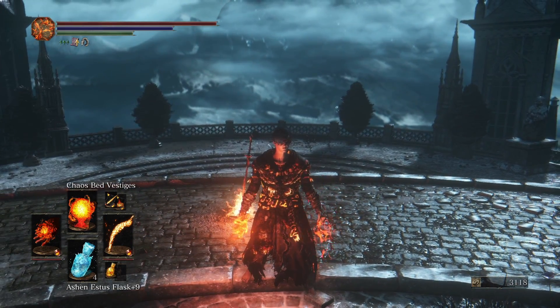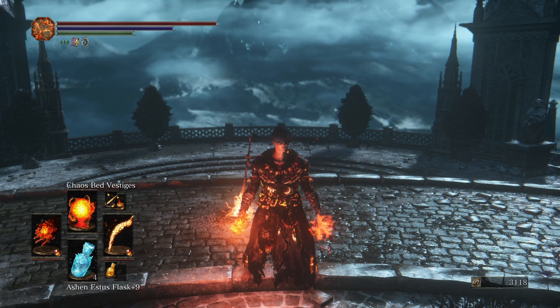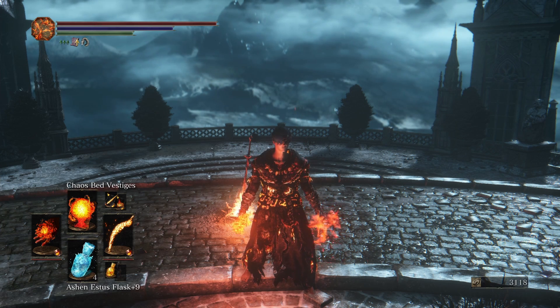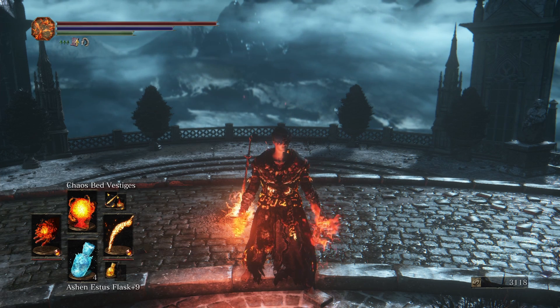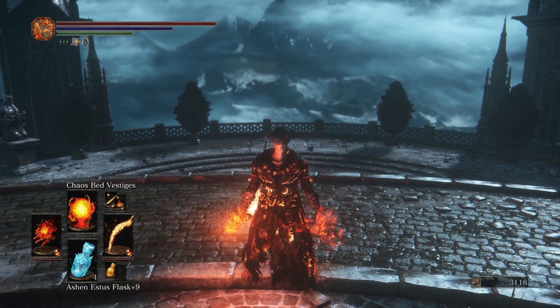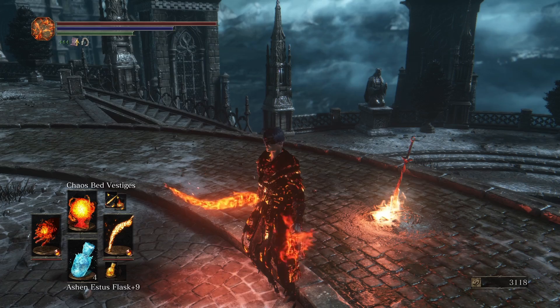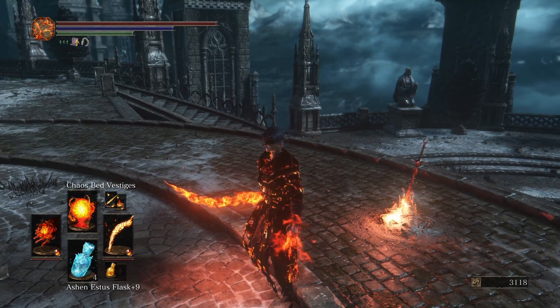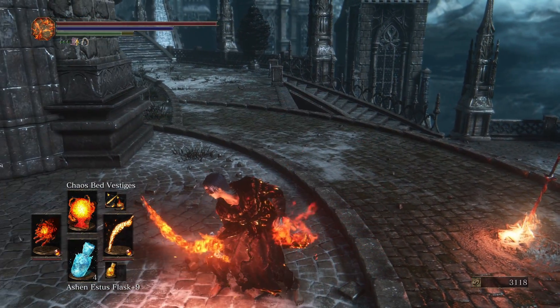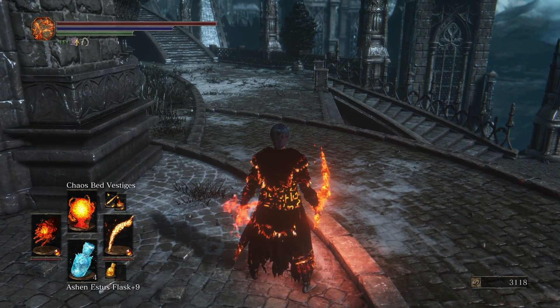What's going on everybody? It's Onanza here. Welcome back to episode 16 of the Dark Souls 3 Convergence Mod playthrough. Last episode we smacked around the Demon King and finished up the entire Smoldering Lake area. And today we are back sporting the Pyromancer's Chaos Glove, the Demon Scar weapon, and a whole slew of new Pyromancy.